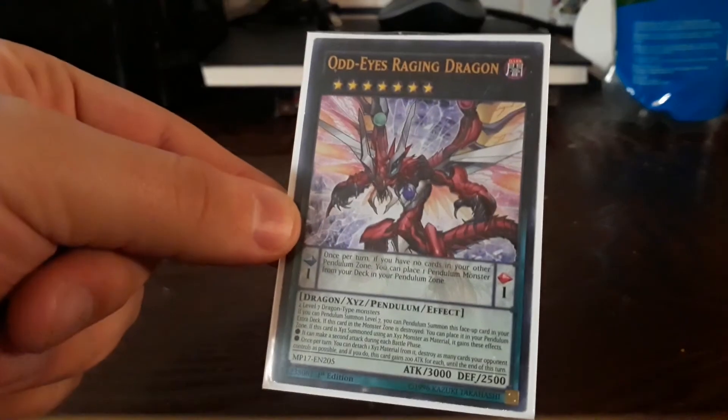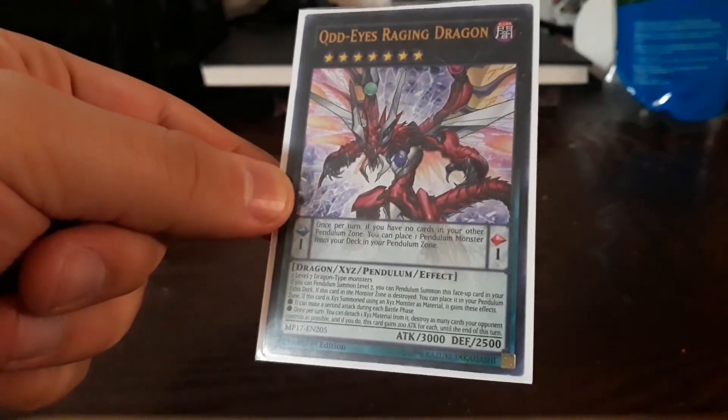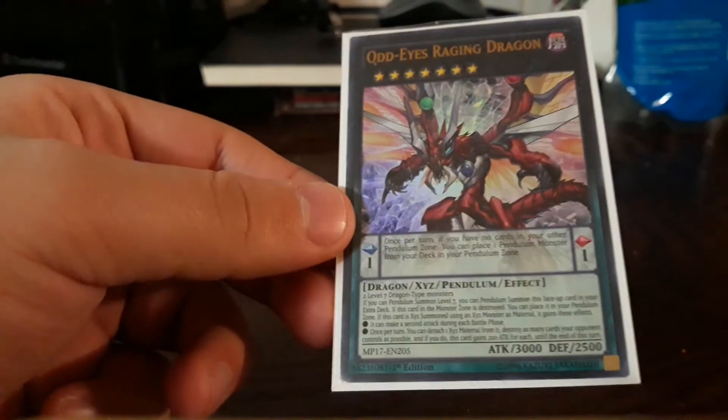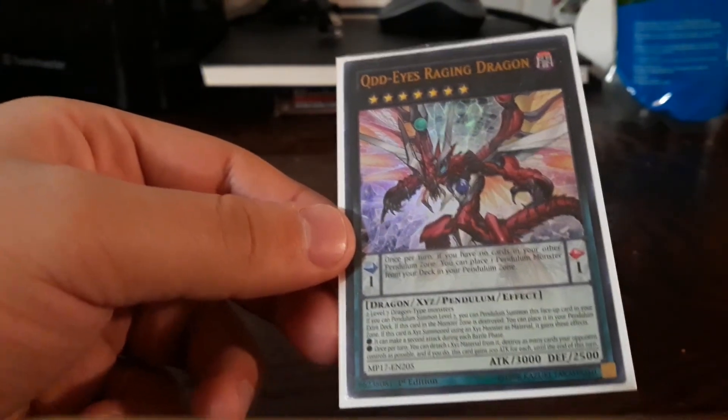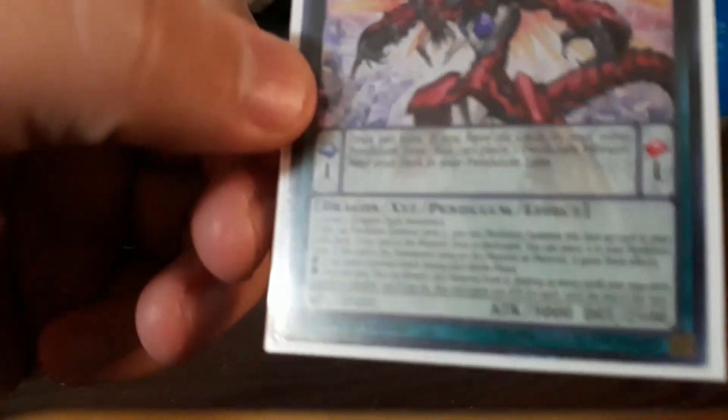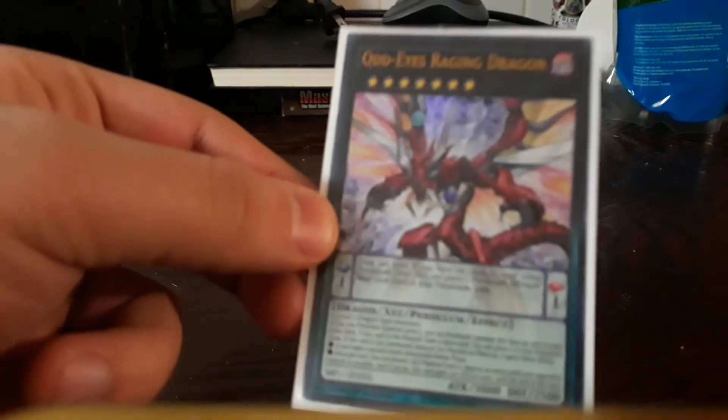Another Xyz pendulum is Raging Dragon — he has two effects and you only use one material for these. Board wipe your opponent, can attack twice, and gains 200 attack for each card destroyed by this effect, which is fun.